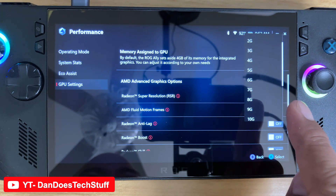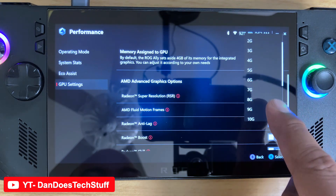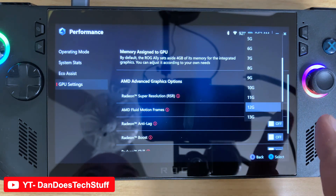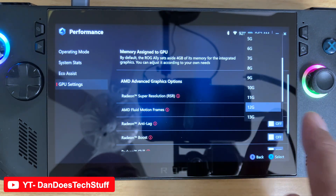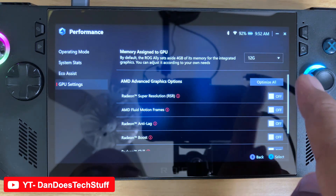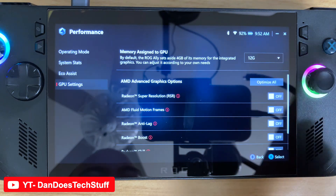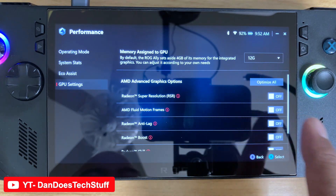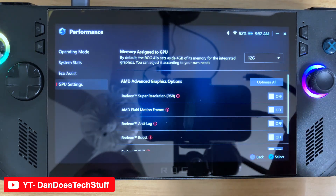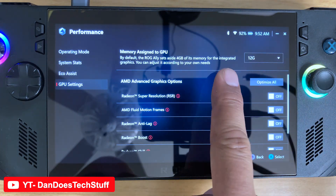To improve your performance, depending on how much onboard memory you have: if you have the OG white Ally with 16 gigabytes, you want to change that from four to eight — that's probably ideal. The ROG Ally X has 24GB onboard, so I'd change it to 12. Select that, hit okay, and it'll ask you to save your configuration.